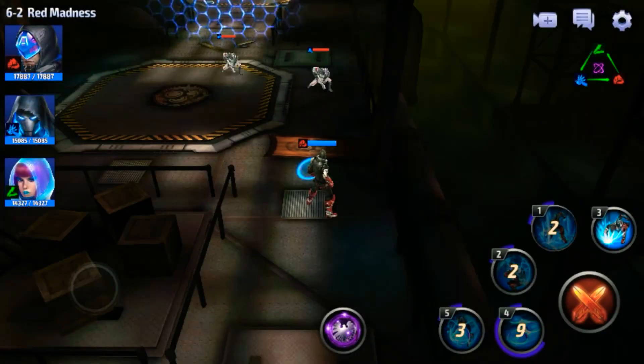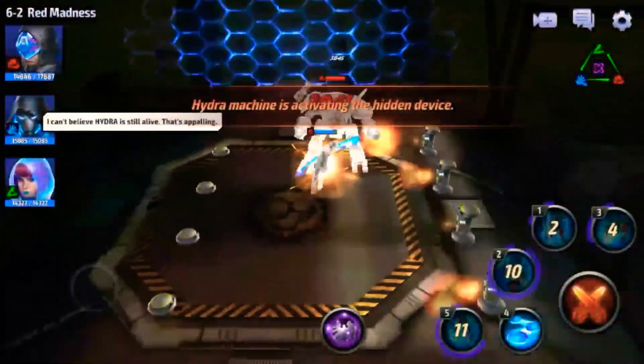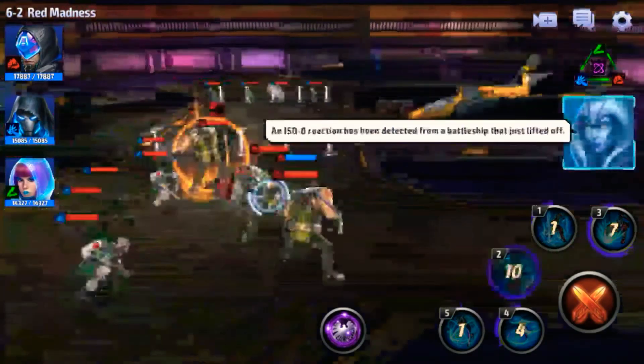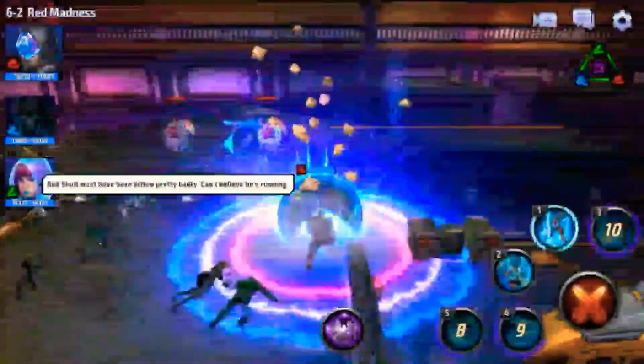Again the next stage is mob clearing - just clear the mobs with Captain America. You don't need to switch your characters here. Generally Captain America, you clear your mobs from Captain America. And I think this one has the Ultron boss so you should get a one-shot also.